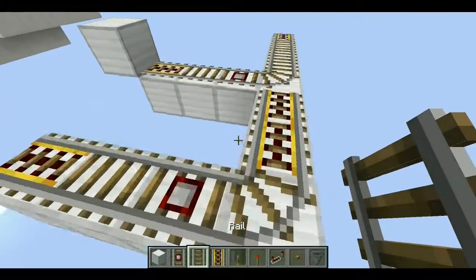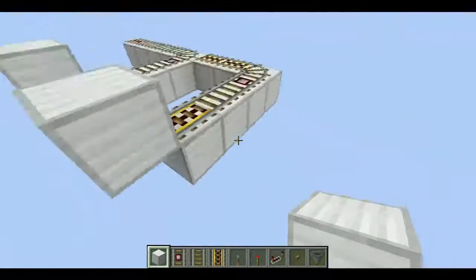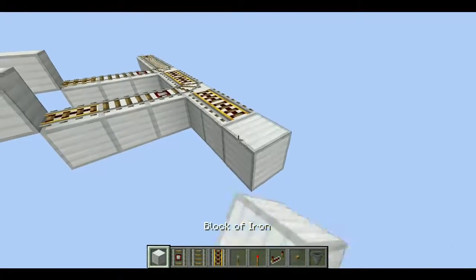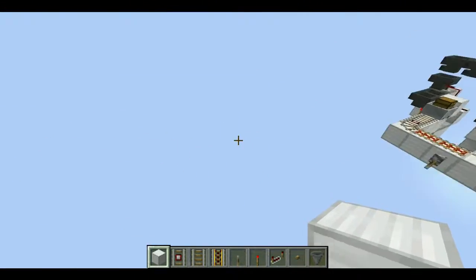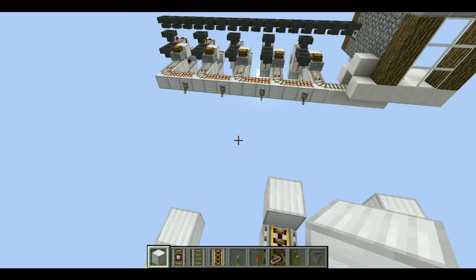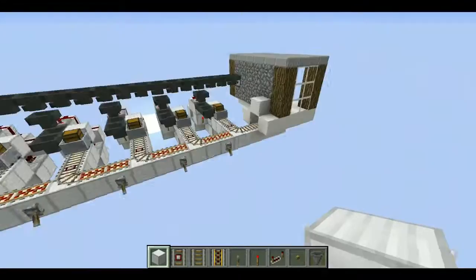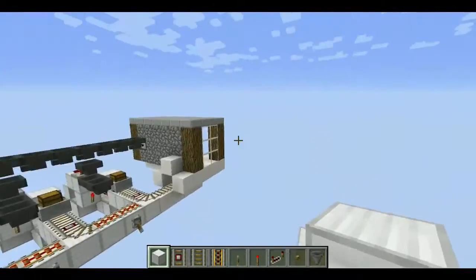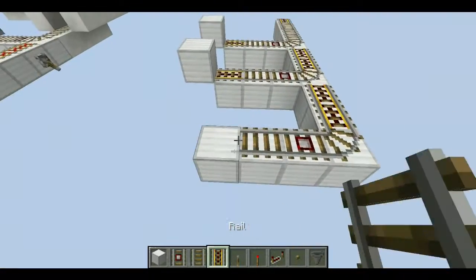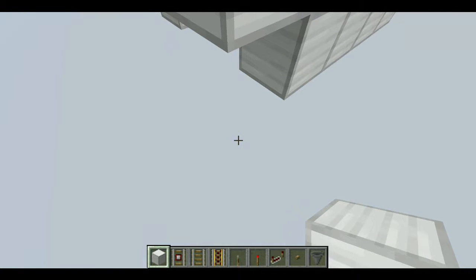Place two powered rails with blocks coming around like that. Place your powered rail, your normal rail, then your detector rail. Place some blocks there so it doesn't go flying off the edge. Place another two blocks and you can make this as long or short as you like. It would be cool to multi-layer it, but then it would have to go all the way down through the layers and back up - you could be waiting a long time.